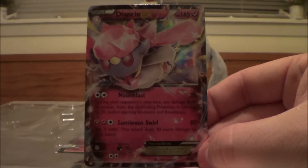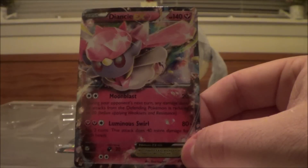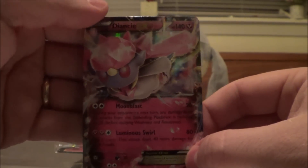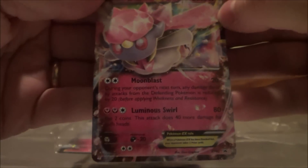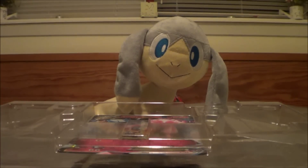Here we go. We have our first attack called Moon Blast — during your opponent's next turn, any damage done by attacks to the defending Pokémon is reduced by 20. Let me see if I can get this to focus better. Then Luminous Swirl does 80 damage — flip two coins, does 40 more damage for each heads. Then we also have our Mega Diancie which I'm trying to fish out right now.